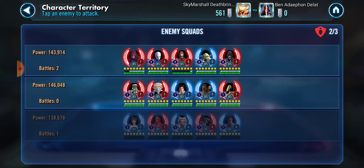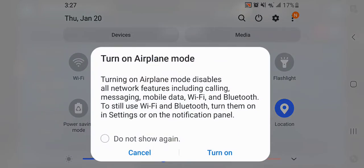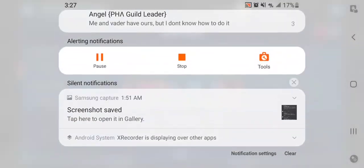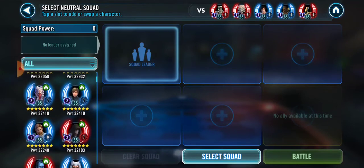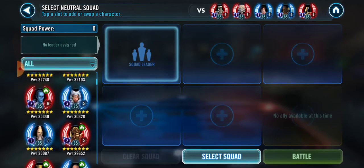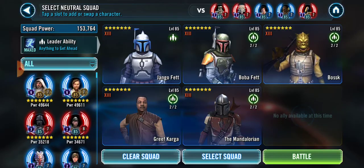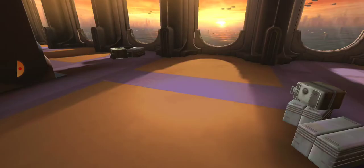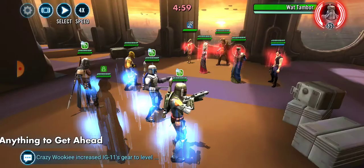The best way is airplane mode. When you do airplane mode, you go into the battle first — because it won't let you go into battle if airplane mode is already on. So I'm going to go in, use Jango Fett, click Battle. As it's loading in, right here is when you can go into airplane mode. Turn on airplane mode — voila — now we do our fight.